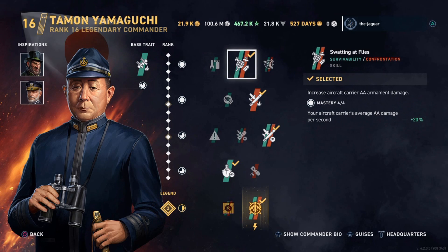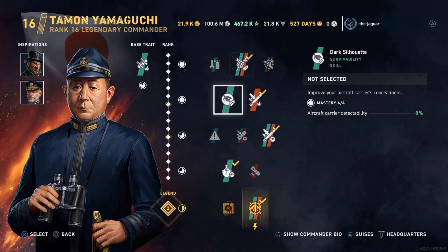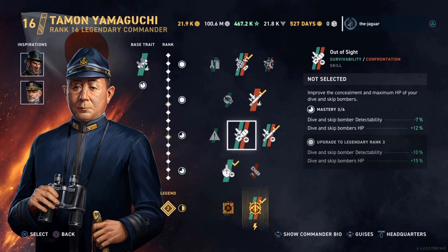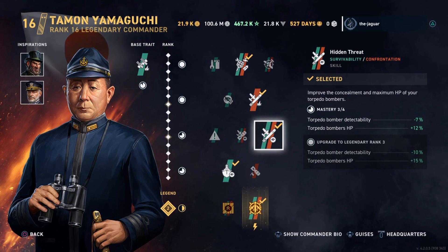As far as the skills, I have Swatting with Flies, which increases the aircraft carrier AA armament damage. The second skill is One-Way Ticket, which increases the torpedo damage. The third skill is Hidden Threat, which improves the concealment and maximum HP of your torpedo bombers — this is the health of the torpedo bombers, not the damage output.